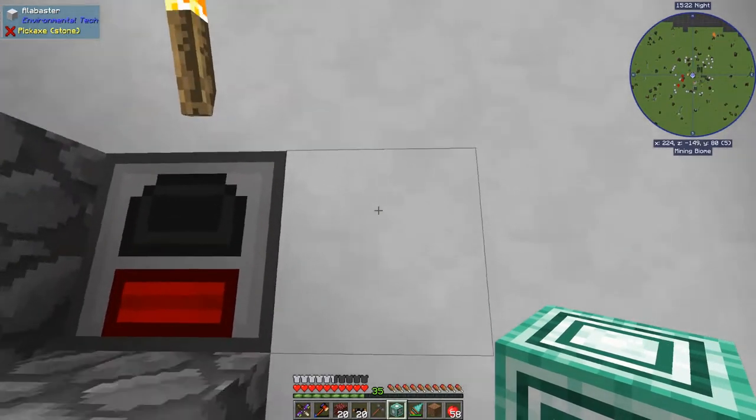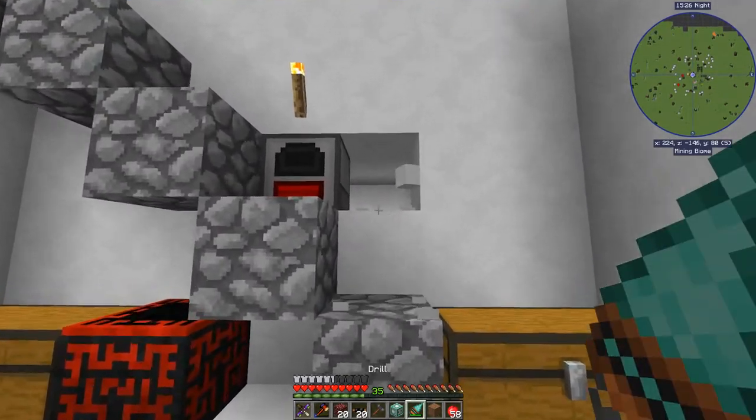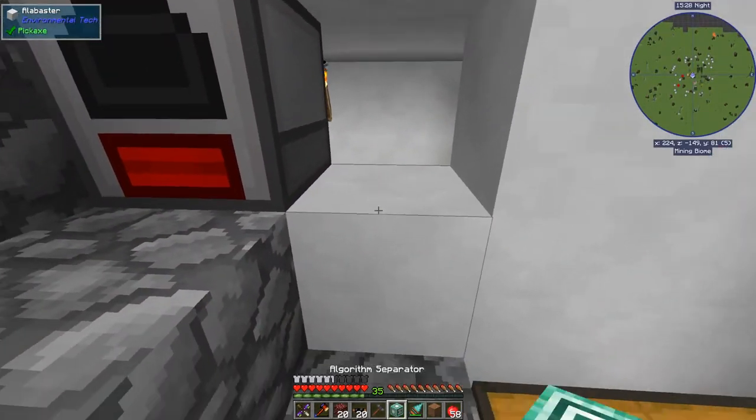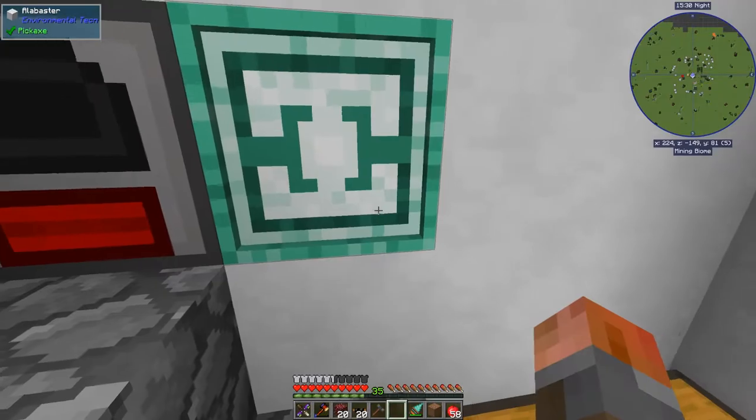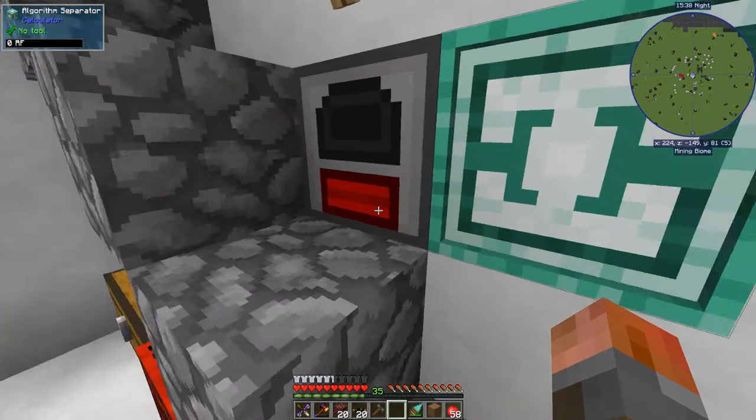We should be able to pop this into the rest of the recipe. These stone separators are just a couple of power cubes with some other trivial bits and pieces. We've got the algorithm separator, and if I hold shift you can see it uses 5000 RF per operation. Why don't I put it here for now, and let's just knock a hole through that wall.